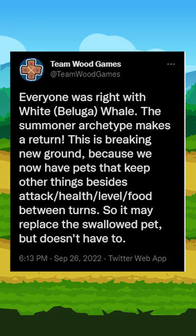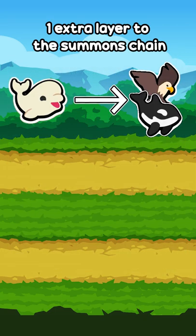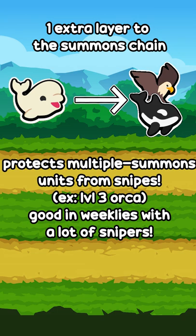This unit will see a lot of use as it's basically just an extra shell for the eagle or orca, meaning one extra summon for the turkey or vulture to use. It also means it protects your orcas or eagles from snipes, but you can't have 1-ups on them.